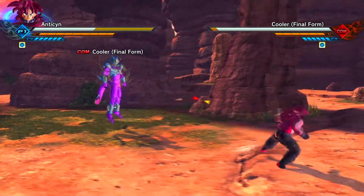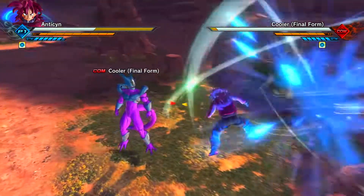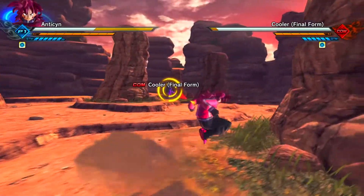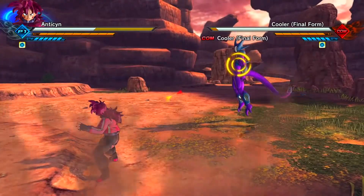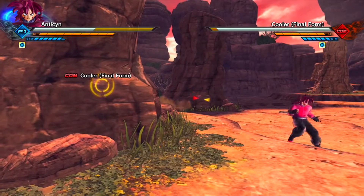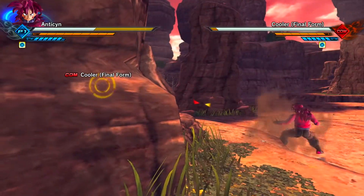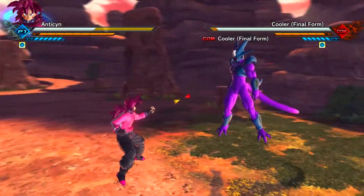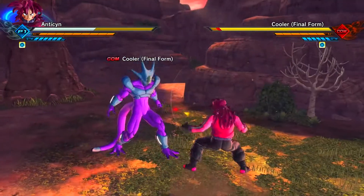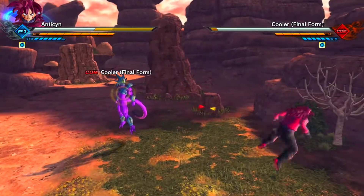Number one is make sure you face your opponent. That is a serious thing that people online just struggle with — new people online. They'll be moving around, step vanishing or whatever, and then they'll just step vanish square away from the opponent. If you're not facing your opponent, chances are your attacks are not going to face them either.